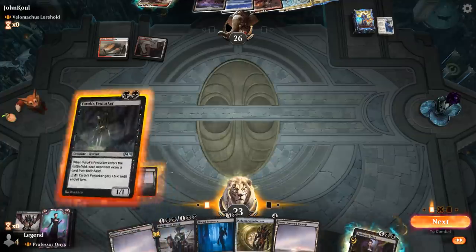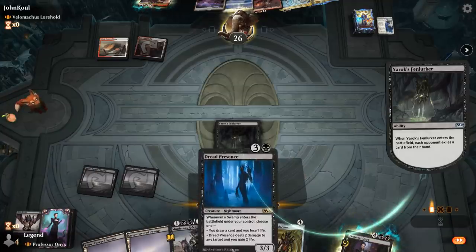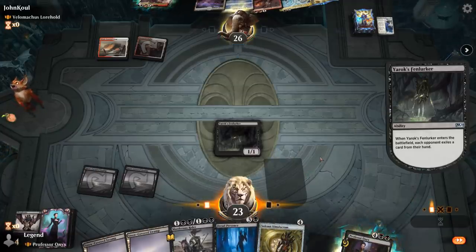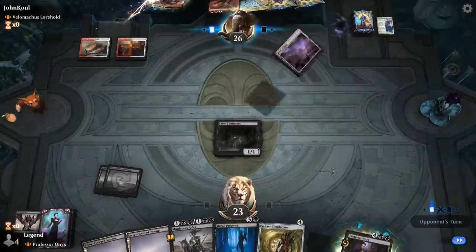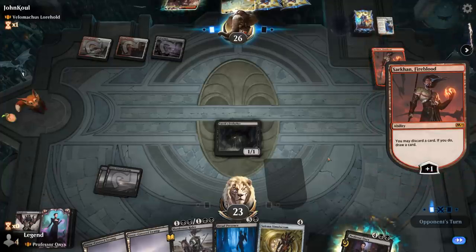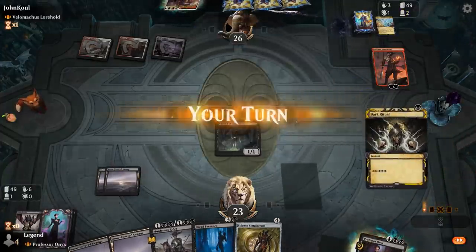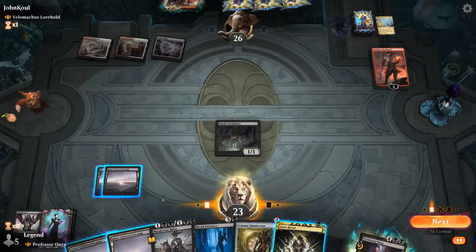Turn two we play Fenlurker — we hit our land drops, which is great, and there's no known answer for Dread Presence. Opponent exiles one of their lands. Sarkhan comes out to play, discards Teferi's Protection to draw — and we draw Dark Ritual. We save that for next turn to ramp out Professor Onyx. For now we Murder Strider the Sarkhan. We could also Dark Ritual into Dread Presence and play a Swamp, but that doesn't leave enough mana to do anything else.